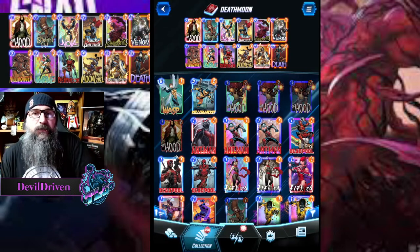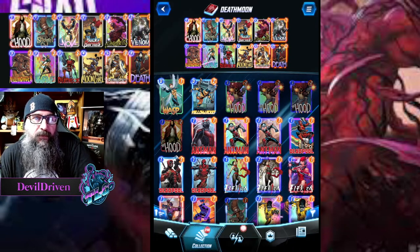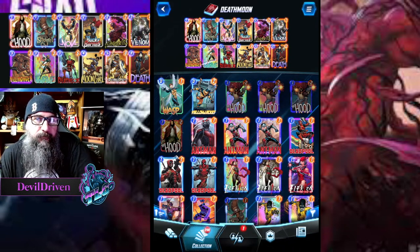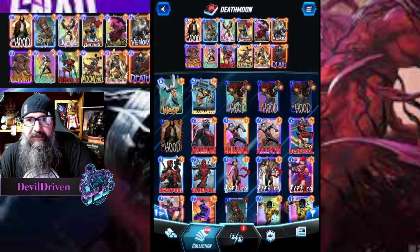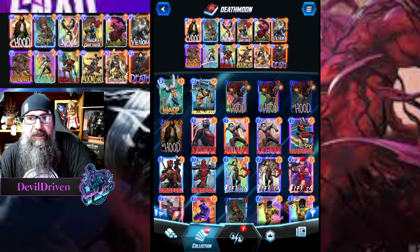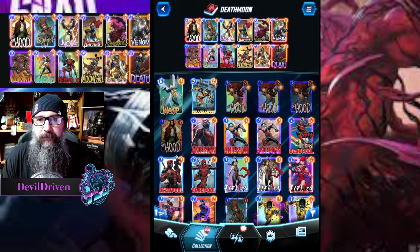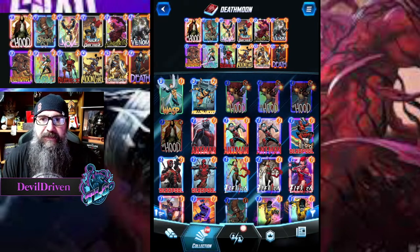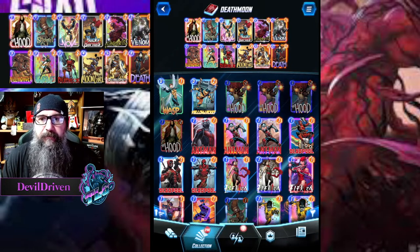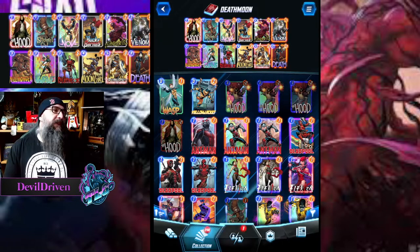The idea is to hopefully pull off the dream: turn four Moon Girl, turn five Wave and something else so you have double Deaths in hand. Then Taskmaster — or one Taskmaster — and you could play two Deaths plus Taskmaster all in one turn on top of everything you already killed. You can also play Wave and Death, then eat it with Venom, whatever strength Venom is, then Taskmaster it.